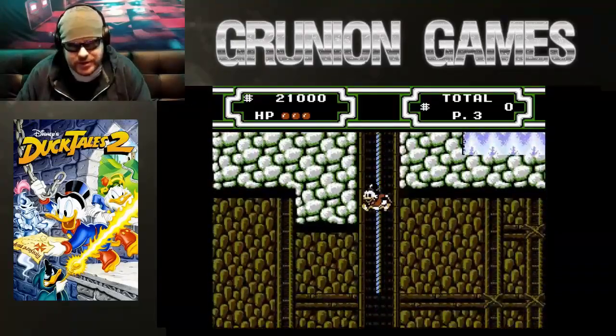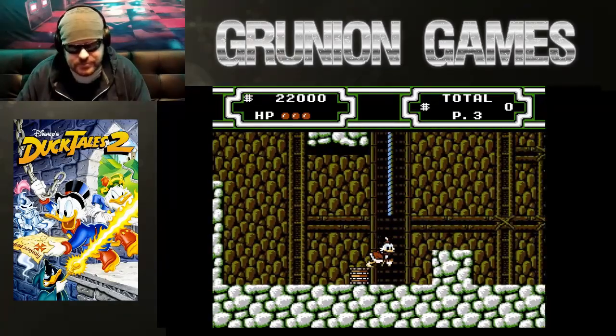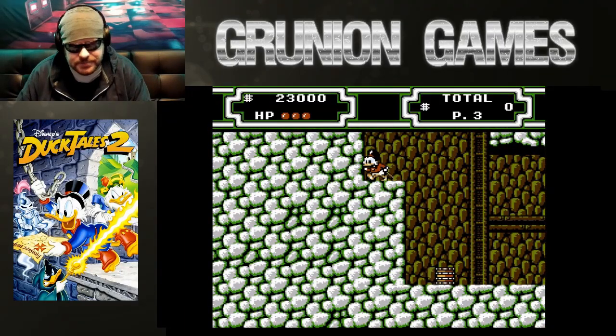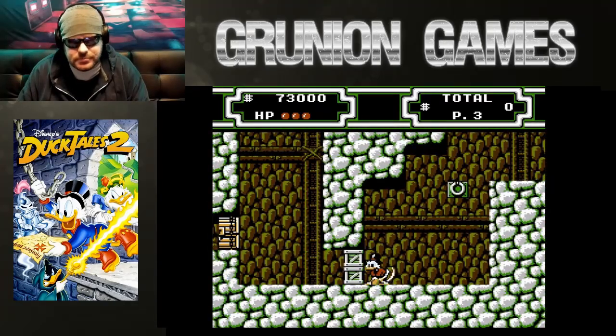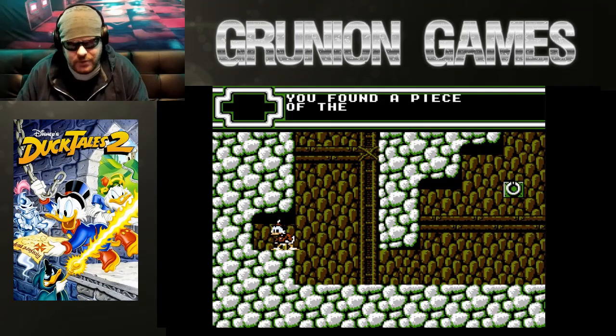Let's see if we can get through this and have a good ending. This jump swing is a little tricky — there we go. And there's our first piece of the map.